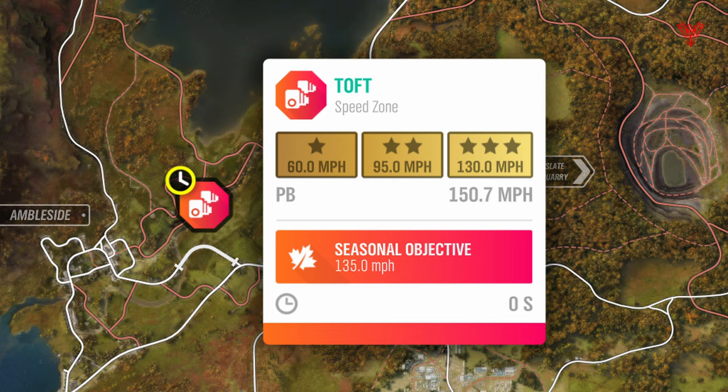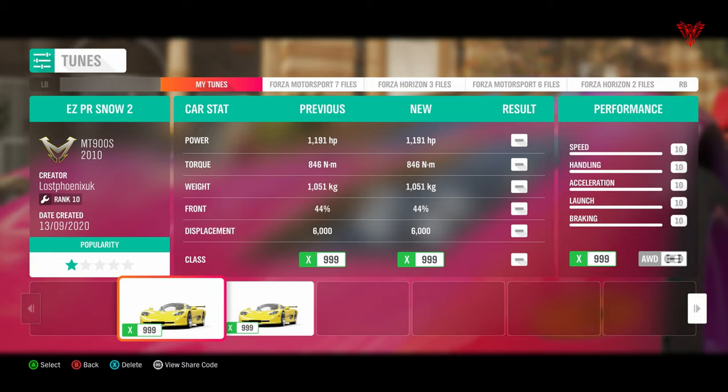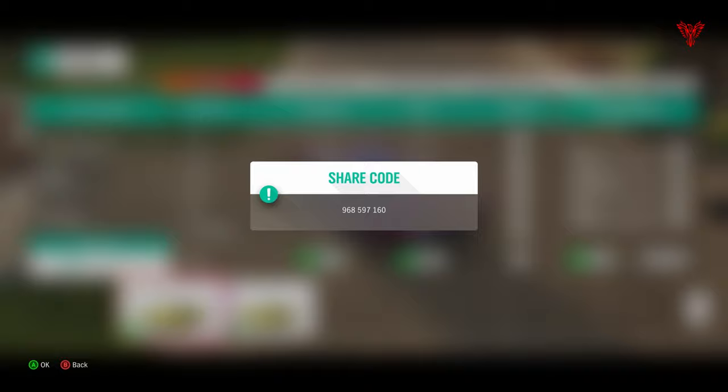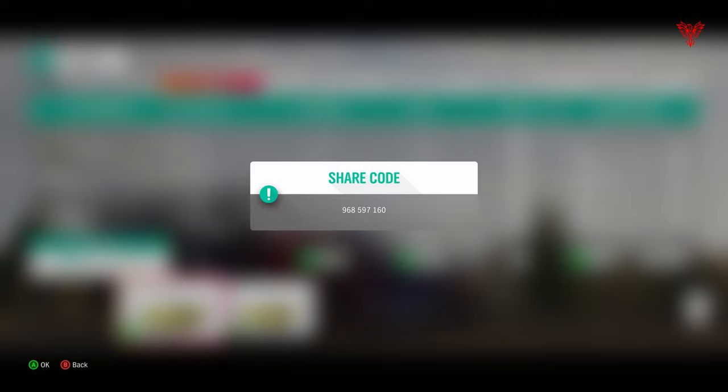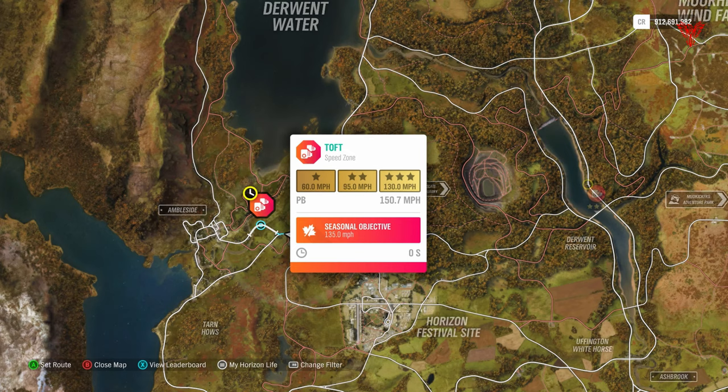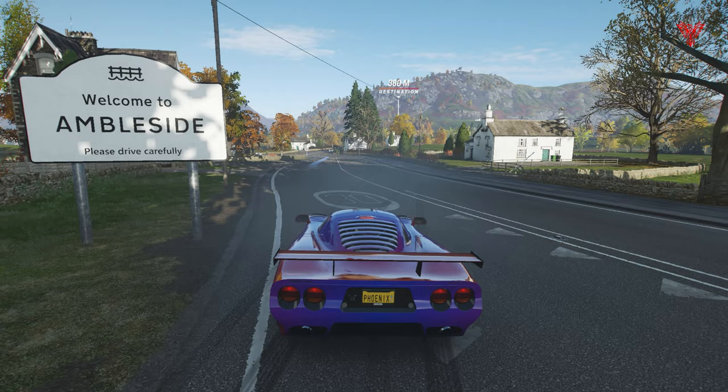I'm gonna use the Mosela — why not, it's a good car, works brilliantly, sorts you out for most PR stunts, and we'll definitely get this one done. This is the share code for the tune, and this car's very easy to get your hands on, so don't worry too much about that. Let's mark it up — 135, that's what I'm going for, so let's make a move.